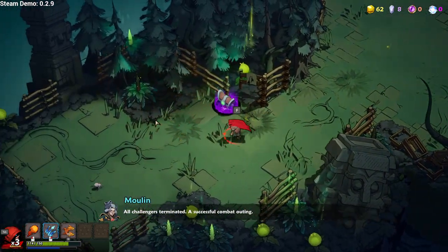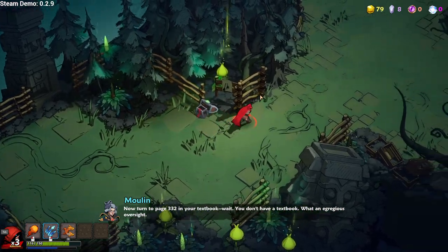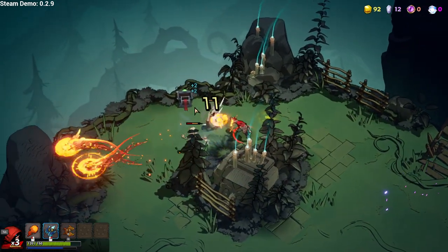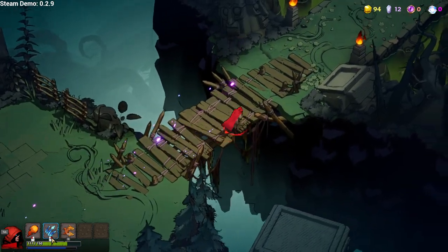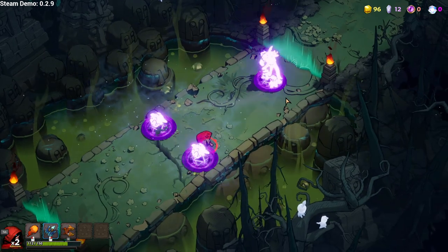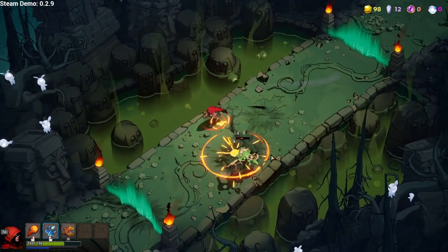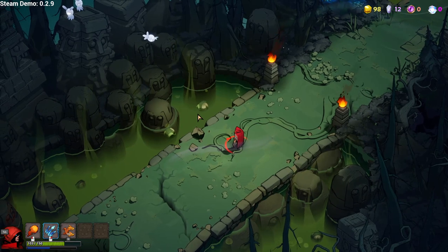All challenges terminated - a successful combat outing. It's hard to tell how much that gold is actually healing me, I should pay more attention to that. 111 health. I think I was going to get hit by a bomb - I must have seen that coming. Excellent use of the environment to overcome challenges. You can push them off the edge, so you can use the environment instead of just smashing them with spells.